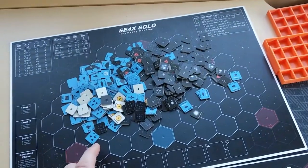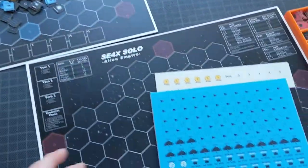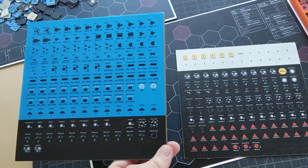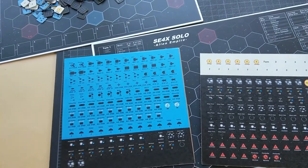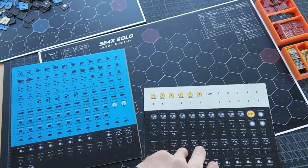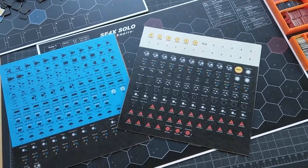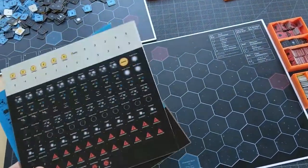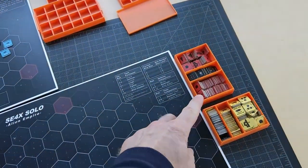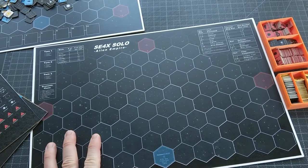I also noticed some typos and printing errors on my original counters, so I went ahead and updated those. This is my second iteration on the blue army and the deep space markers with the typos fixed. All I have to do now is cut these counters out, print up some more storage trays for my armies, and I'm going to dive in and play some Alien Empire.